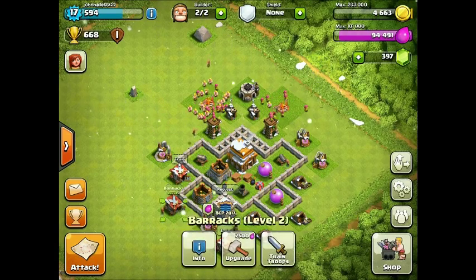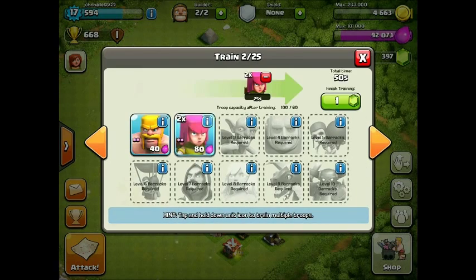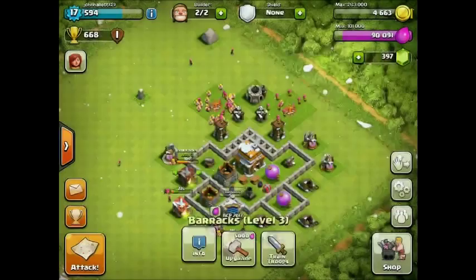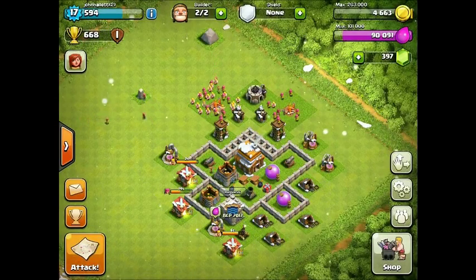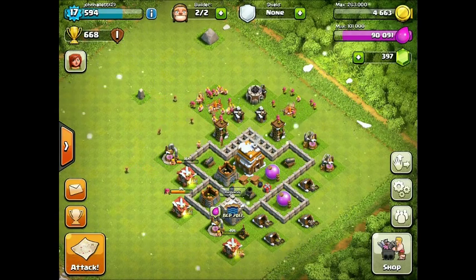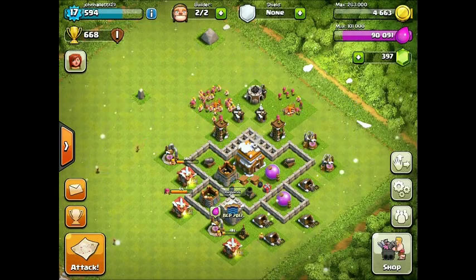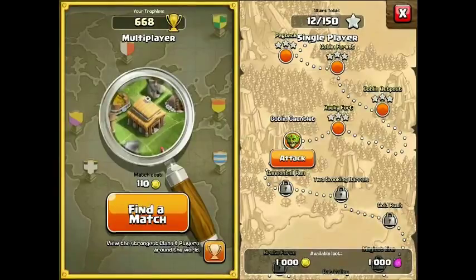Let's make our troops and start getting on that raid. Making some barbarians and grabbing some archers. One thing I didn't mention is that all of my available troops are level 2. It only took about 12 hours for the longest ones — I think that was the archers and goblins — but really easy to get them upgraded, only 50,000 elixir each. I'll get back to you with the raid when my troops are trained and I find a good person to attack.